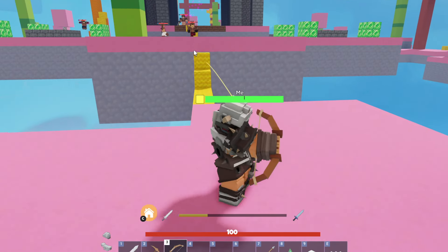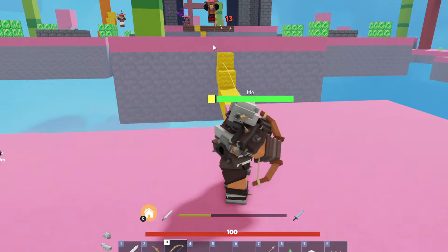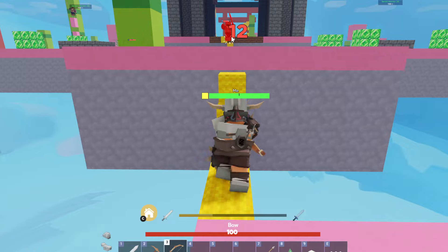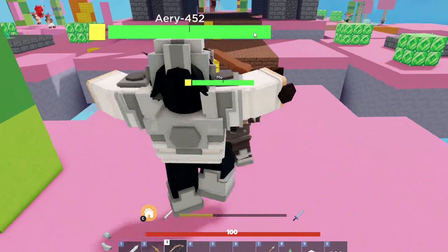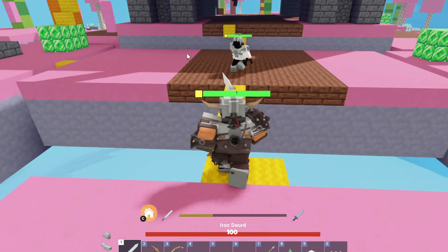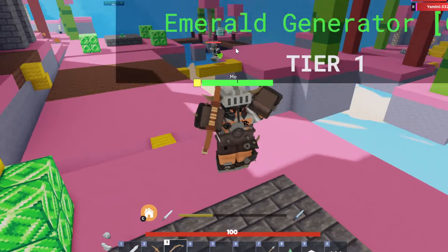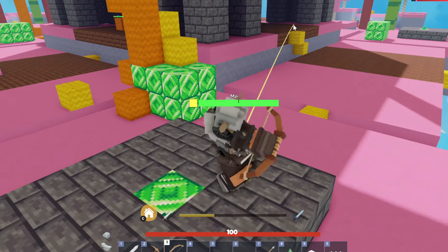Oh bro, oh no, the entire blue team — they're back again! Stay back! Oh, your teammate left you — what are you gonna do? Oh, I almost just fell off the edge, that would have been so embarrassing. Okay let's go this way, I want a diamond sword, I need a diamond sword. Wait — I just got juked past!